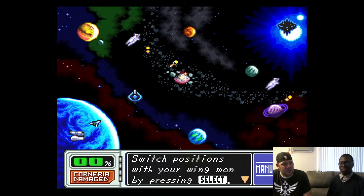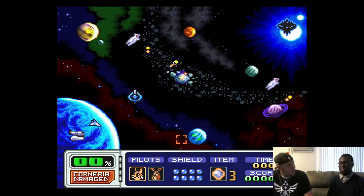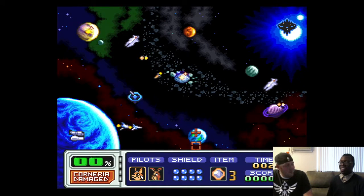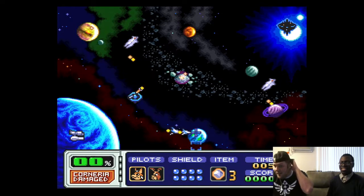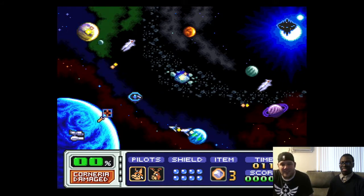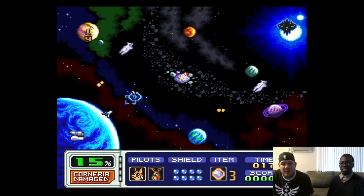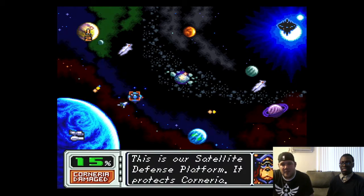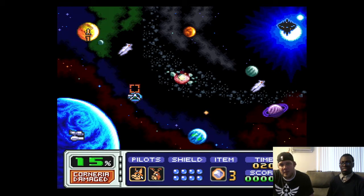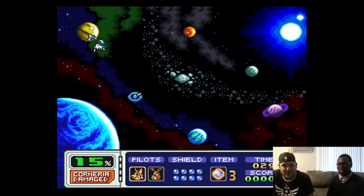The other thing this game has — which also appeared in Star Fox Zero — is the little chicken walker. You get out of your ship and walk around as that chicken walker. Ed's actually playing right now. One missile did 15 percent damage. It's hard to know what we're doing.